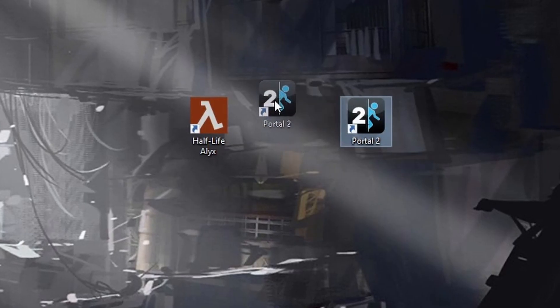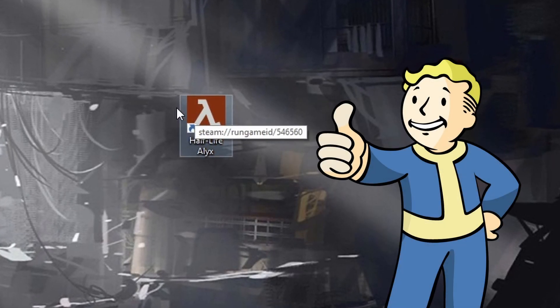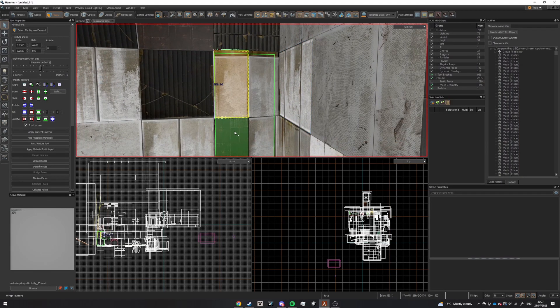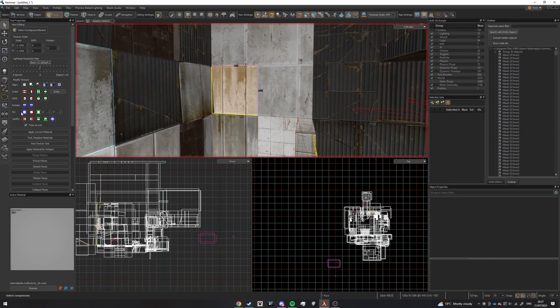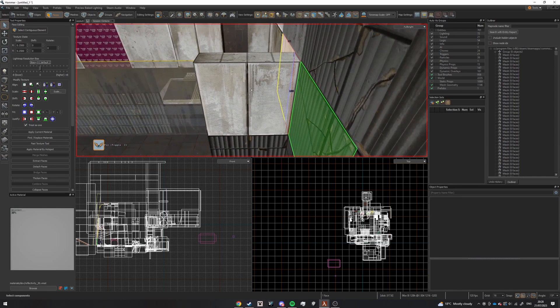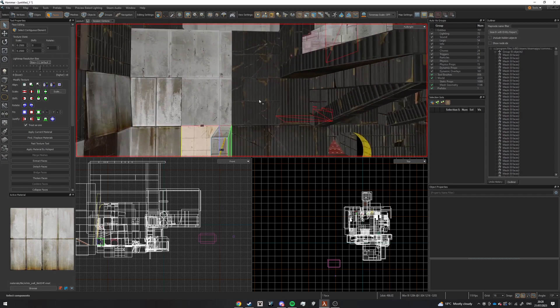Unfortunately, converting wasn't exactly as simple as drag-and-drop in Half-Life Alyx. Source 2 Hammer in this scenario proved to be equally as nightmarish as Source 1. This isn't really a tutorial, so I will skip over many steps, but I will still complain about the issues I had to solve. Once I had the map open in Source 2 Hammer, Source 2 welcomed me by ruining all my textures — they were all the wrong size and wrong alignment. I had to go to every individual visible face in the map and fix it.